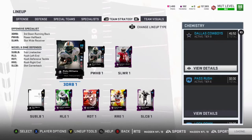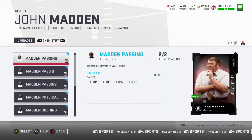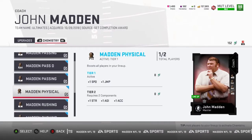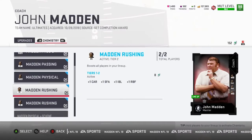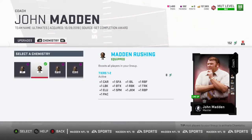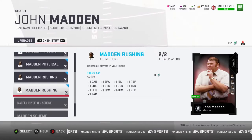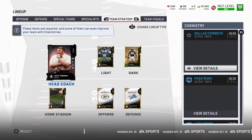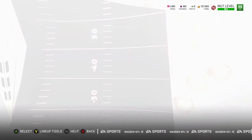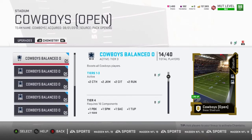I also got John Madden from the passing — I've got him maxed out on passing. Madden Physical I added to it, and Madden Rushing I added as well because it gives all kinds of boosts that receivers get, as well as running backs. All of that Madden rushing adds to the 99 for Terrell Owens, Randall Cobb, and Amari Cooper.